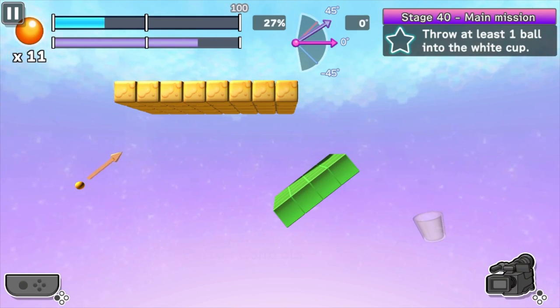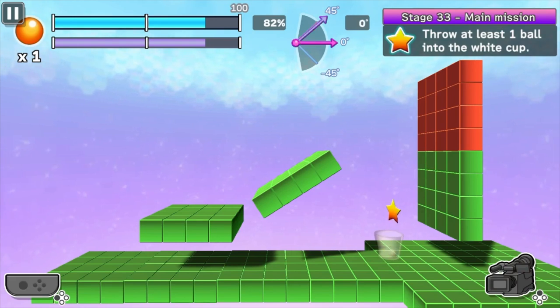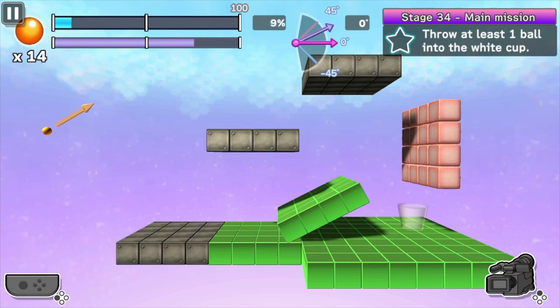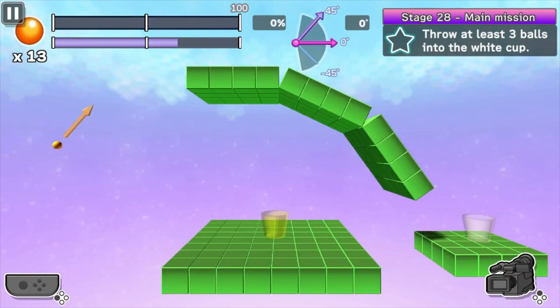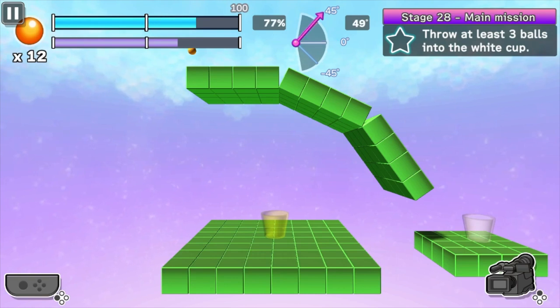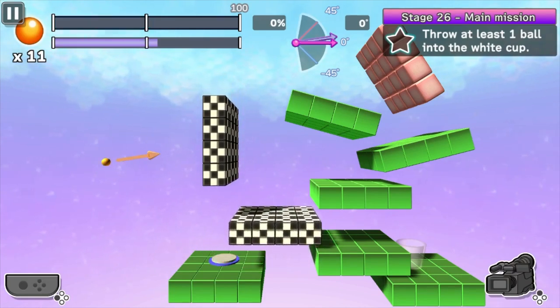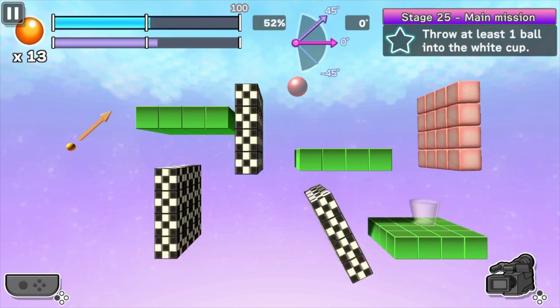It took me a while to figure it out, but you're able to set your trajectory of the ball, properly time your power on the sliding power bar, and basically try to land it in the cup. Every level is made up of a group of floating platforms, and you can even rotate the camera around to make sure you get the best angle possible and discover hidden obstacles. There's even touch and motion controls available.